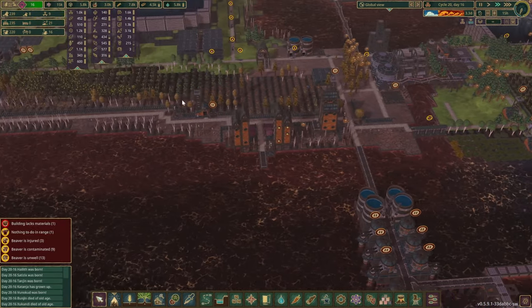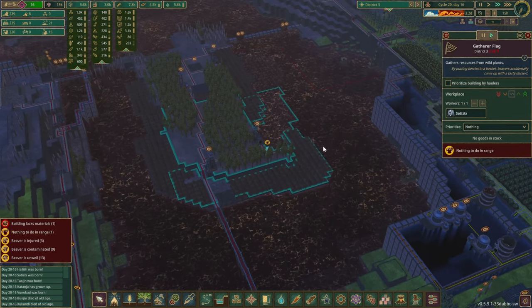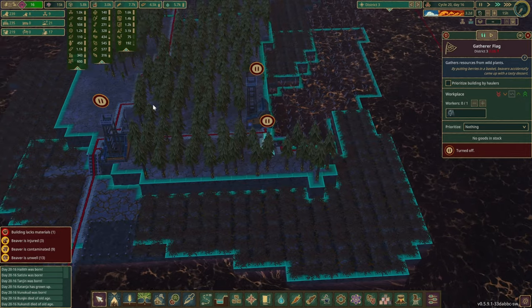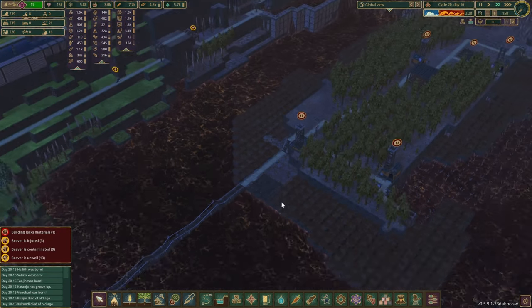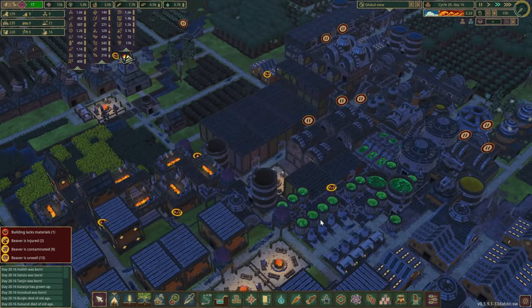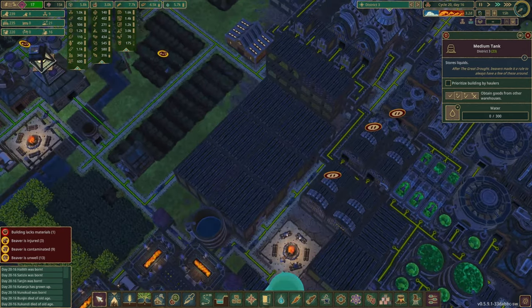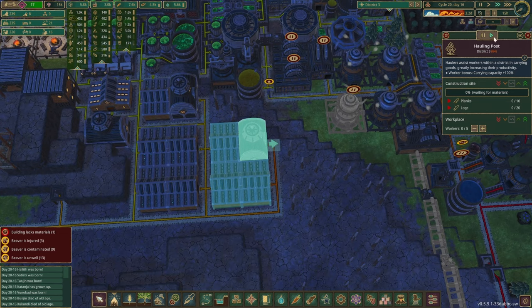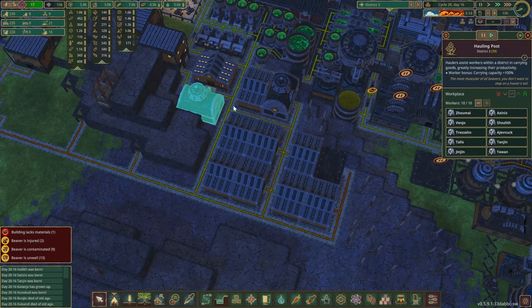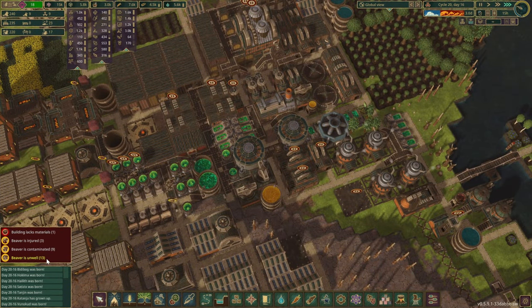I've also recently noticed we're starting to run out of bed space. Someone has nothing to do in range — that's probably because we have so many spare beavers. Talking about spare beavers, we should probably pause a few of the production houses — let's pause three of them for the time being. Water is a little lacking but that's fine. We're building another hauling post — let's give it higher priority. We've got four of them now and that should be enough for this colony.